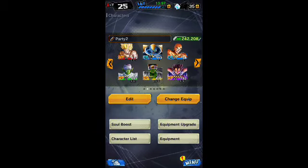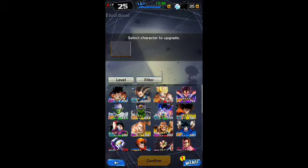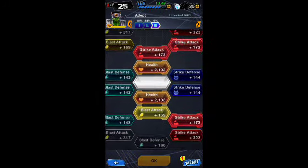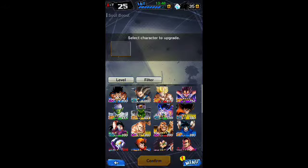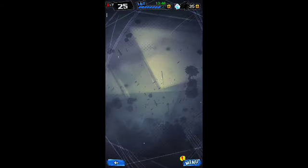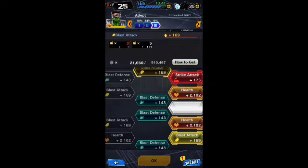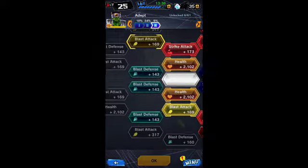For example, if you want to do it for a character that is red, green, yellow, or blue, you just go to that character. Like Pikon — he's already good so I can't really use him as an example, but actually I can, because I can upgrade these abilities.